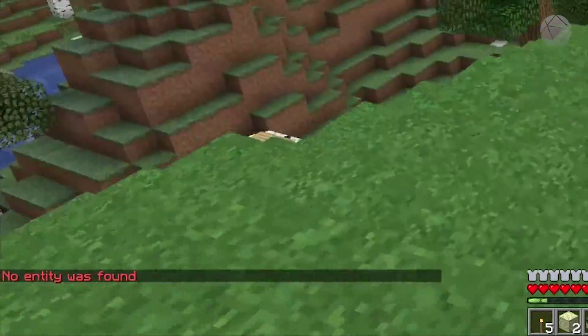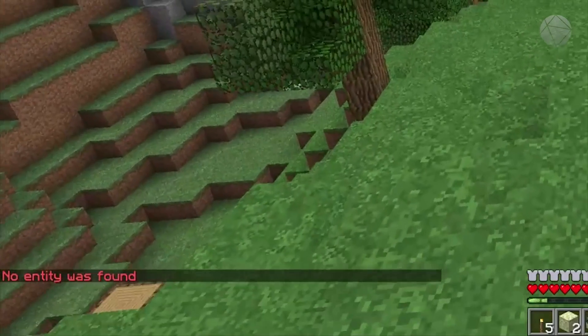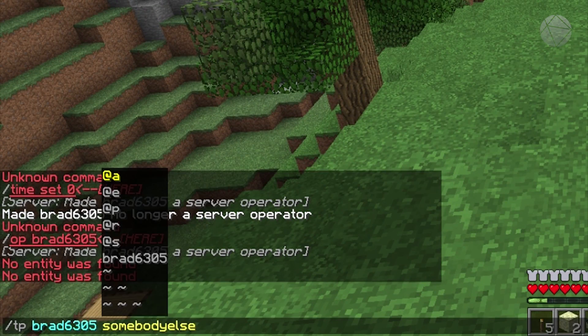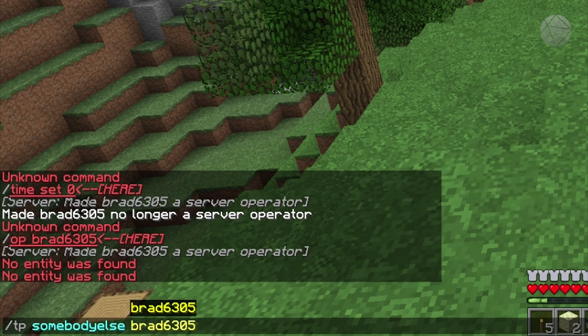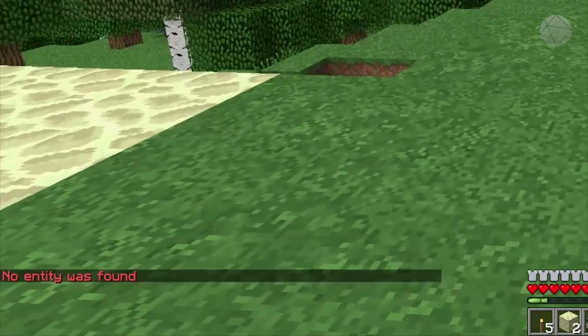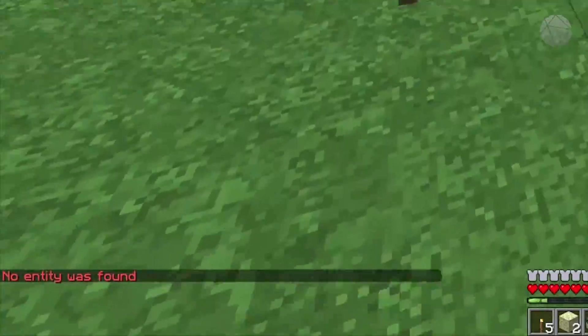So that's the TP command. If you want to teleport yourself to someone else, it's always the first person traveling to the second person. If you want to teleport someone to you, you just switch them — put the other player's name first, then your own name.